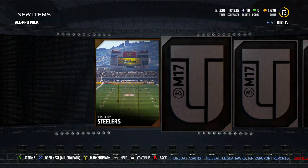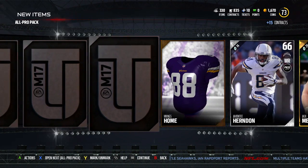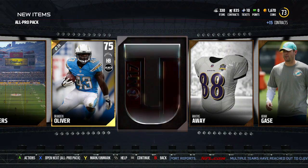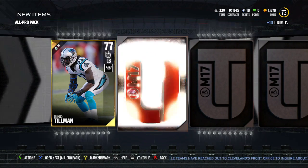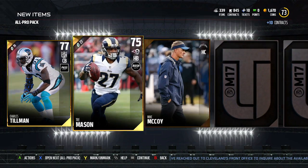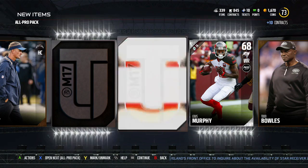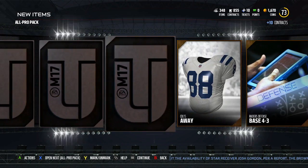Brandon Oliver. Come on — if we can't get an elite, can we at least get a good alternate? Julius Thomas, man. I'll take it. I'll take about anything I can get right now besides a duplicate and another Trey Mason. I'm getting tired of seeing Todd Bowles. Can we end on an elite? I don't even know how many packs we got left. That's all my golds right there in that one pack.